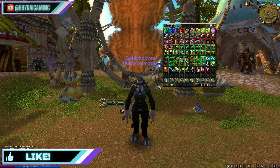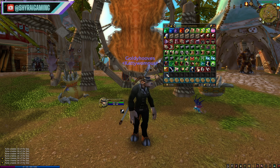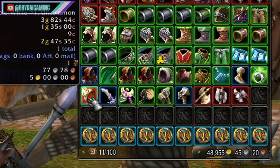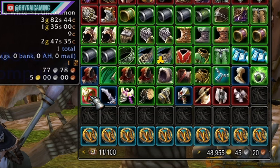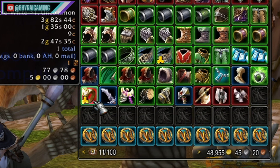The other add-on I prefer to use is called Peddler. Peddler is going to help keep your inventory clean. So let's say you're out farming and you keep getting something that doesn't sell for a lot, or you can't disenchant it. With Peddler, if you Ctrl+right-click it, you'll see it adds a little gold stack of coins next to it.